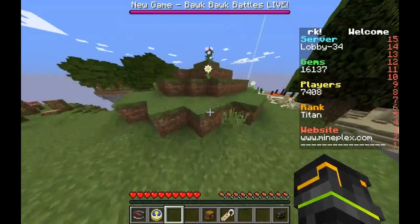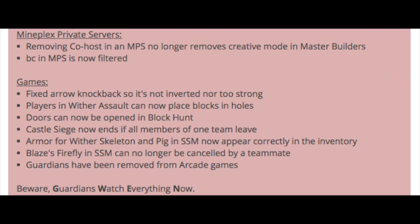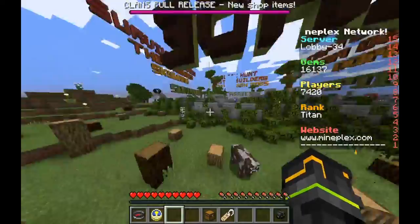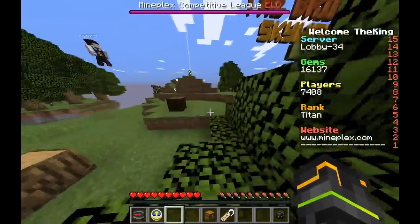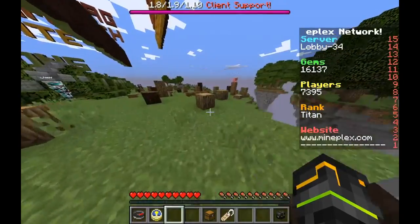Also, if we take a look at the update notes - I'll put a screenshot here - doors can now be opened in Minecraft. That means the spot in Cookie Town that you could only access as an Infestor is now completely gone. You can't hide in that house anymore because people can now freely walk in through the door.